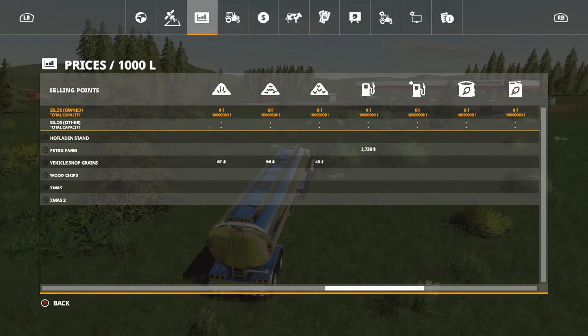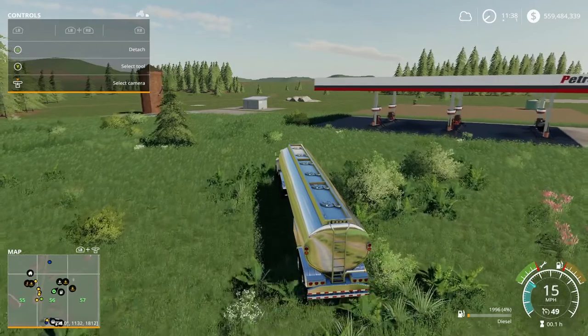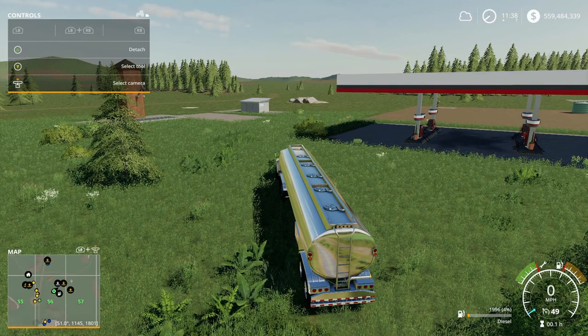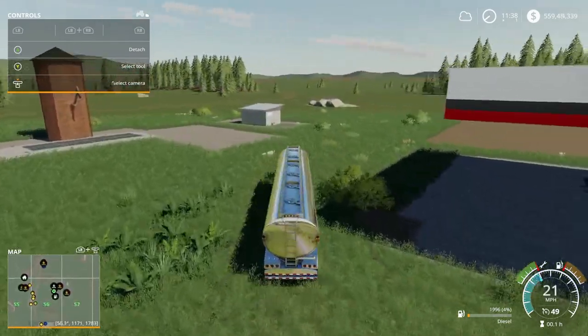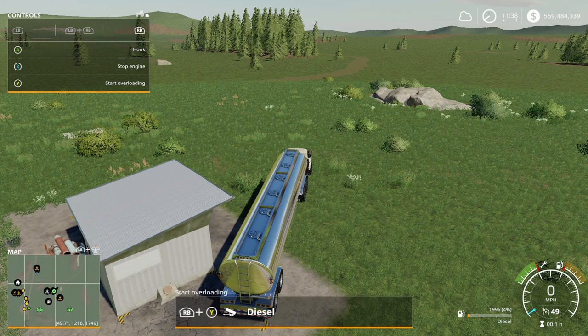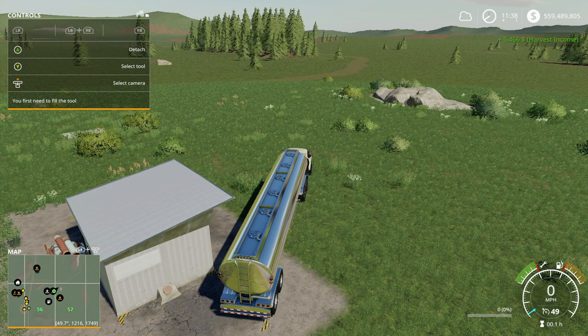The current cost of selling fuel on the map with that sell station is $2,739. So if we subtract $1,000 (the cost per thousand liters) from $2,739, you're getting $1,739 in profit. And there you go — that sold for $5,466, and we only paid $1,995 for it.